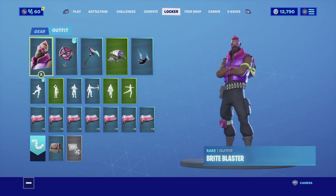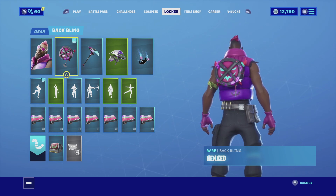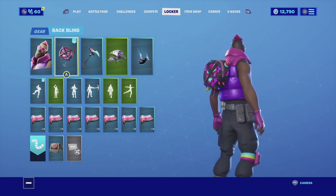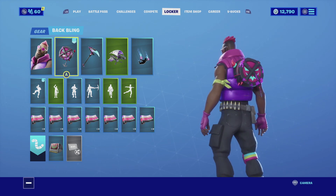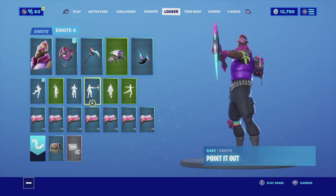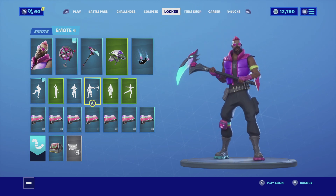For the second combination I'm pairing up the Bright Blaster with the Hex back bling. The Hex back bling has all the color schemes I'm looking for in a combination — it has pink and purple splatter, it has a horn that is a reddish color that goes really well with the hair, and in that horn it actually has light blue, which the skin itself also has. The face is also light blue, and the whole backpack itself is black, so it goes really good together. For the harvesting tool I'm going with the Sparkle Scythe — it has the same colors as the back bling: the light blue, the pink, the black — everything's there and it looks really cool.